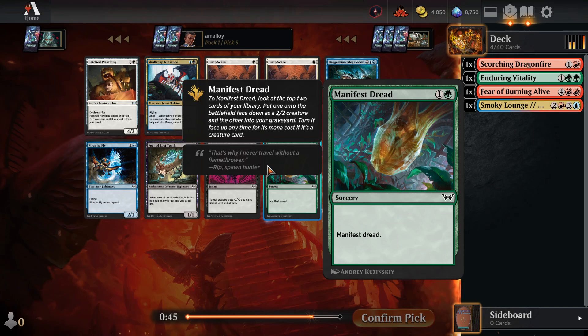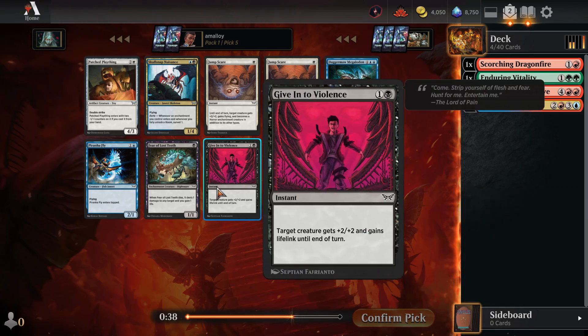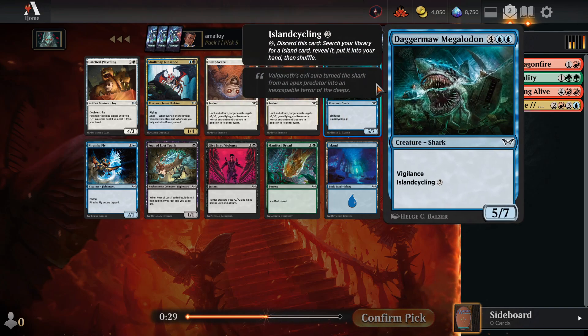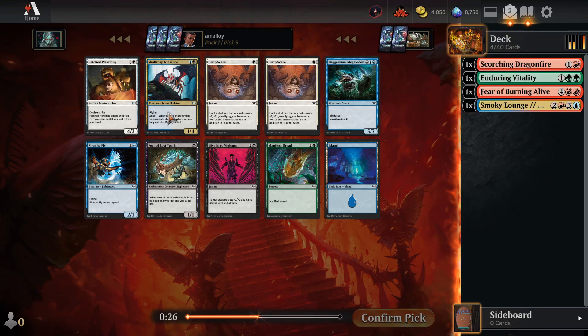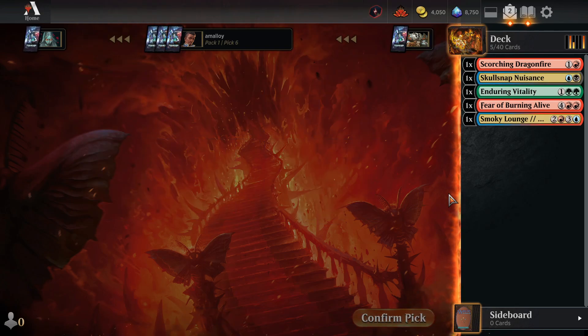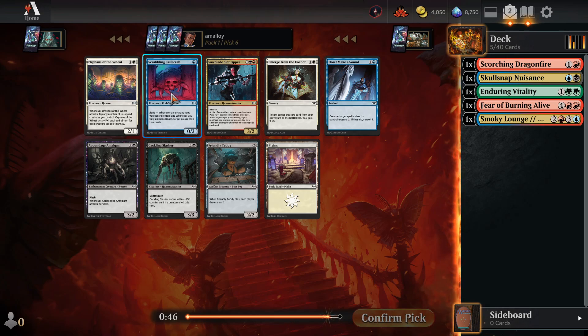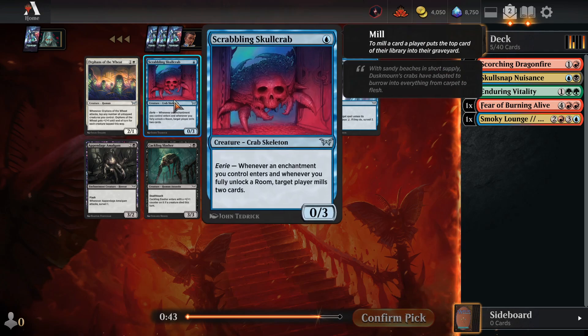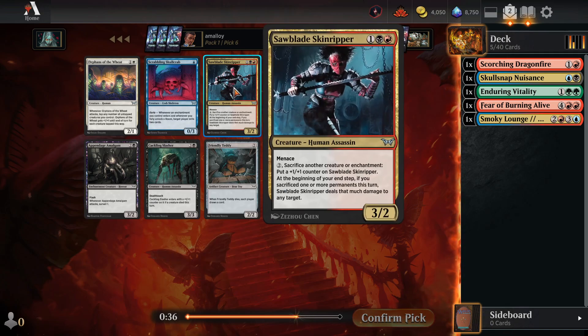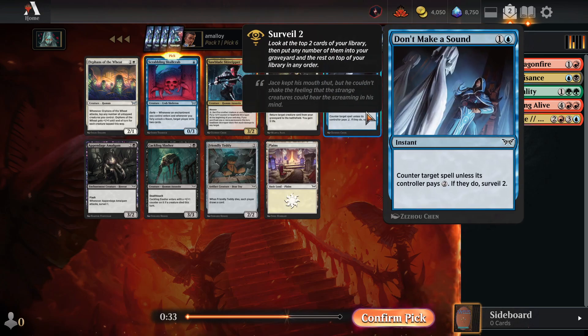Manifest Red is solid for green-red, but it doesn't seem like that's necessarily what's open. Might be taking a blue card again — not that this is the greatest blue card. If we're in rooms, maybe we play Grixis Rooms. Let's see if that's possible. I wish I'd taken the milling crab if this is the way things are gonna go.